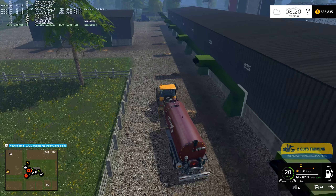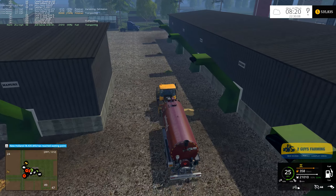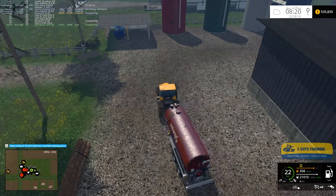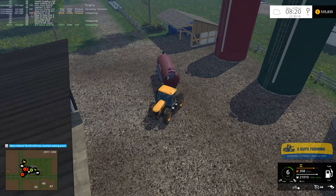The potato washer is filled with water and fuel, the steamer is filled with water. So now we just need to get a load of potatoes and fill the potato washer.